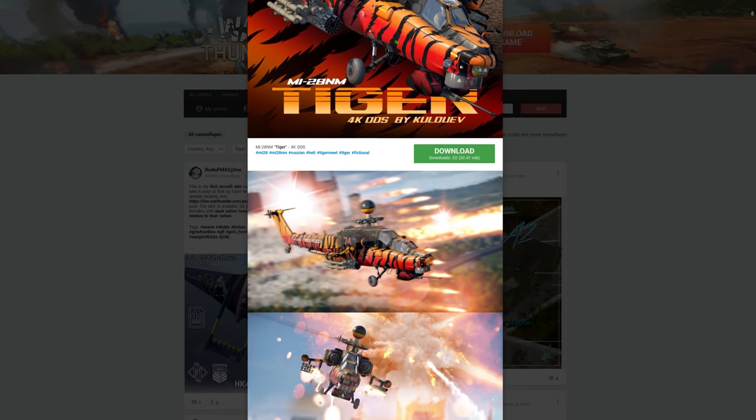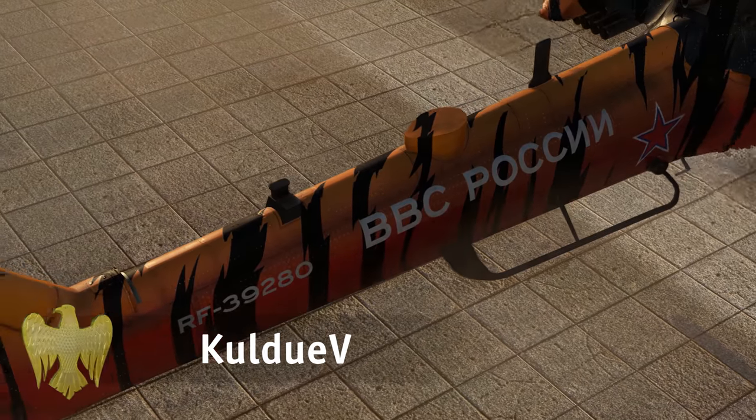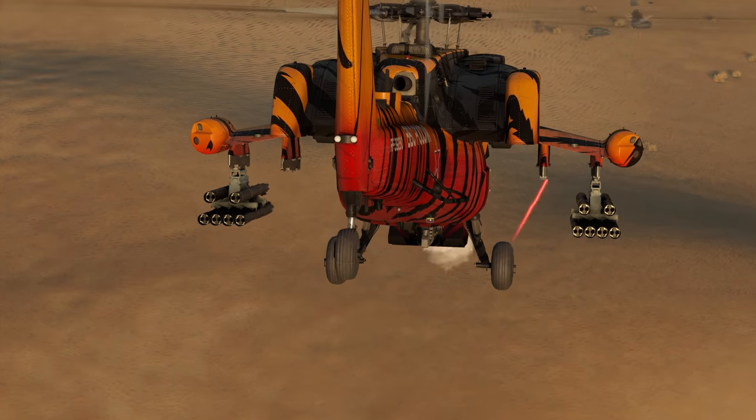Anyway, it's time to reward the best works on live.warthunder. This time 5000 eagles go to Kulduyev for an impressive tiger skin for the Mi-28NM. What an amazing paint for this bird of prey.